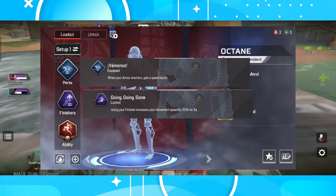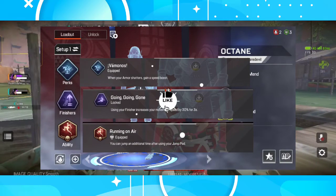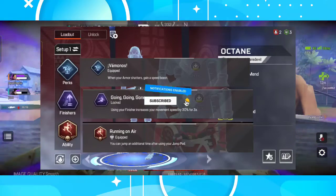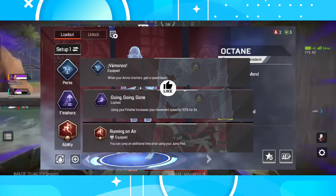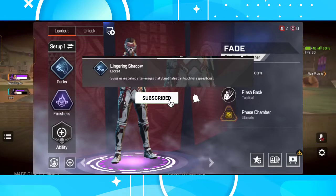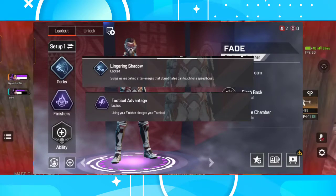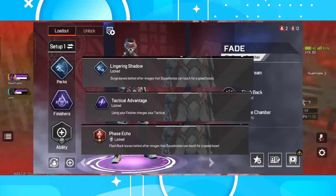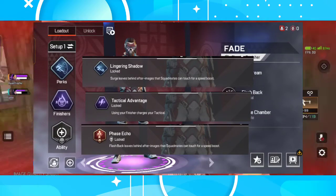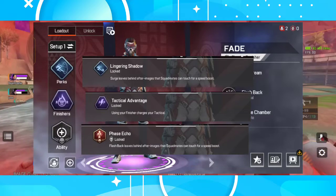If you like to take a slower approach, Running on Air is also a good choice — you can jump an additional time after using your jump pad, for a total of three jumps, great for reaching higher ground and better positioning. For Ash's perks, I'll go for Lingering Shadow — the surge leaves behind after-images that squad mates can touch for a speed boost, a great support perk for the entire team. For the finisher, Tactical Advantage, and for the ability, Phase Eco — flashback leaves behind after-images squad mates can touch for a speed boost. This combination of perk, finisher, and mobility will greatly support and increase your squad's movement speed.